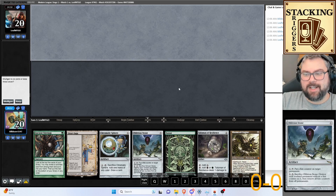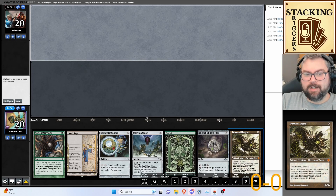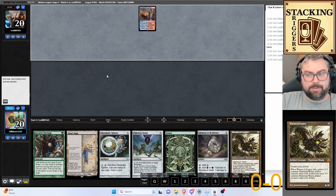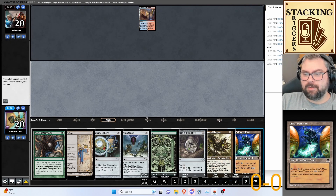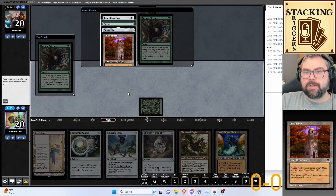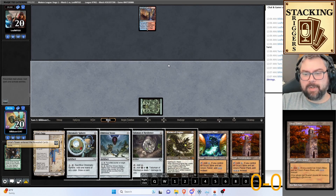Welcome back to this league of stacking triggers. Today we've got Tron — not just any Tron, we're going Hammertime Tron. I'm on the play and I get to keep. We got color fixing, we got ramp, and we have a payoff in hand. This looks decent. We play Ancient Stirrings and hit the Tower and the Power Plant — plus ramp for next turn. Perfect.